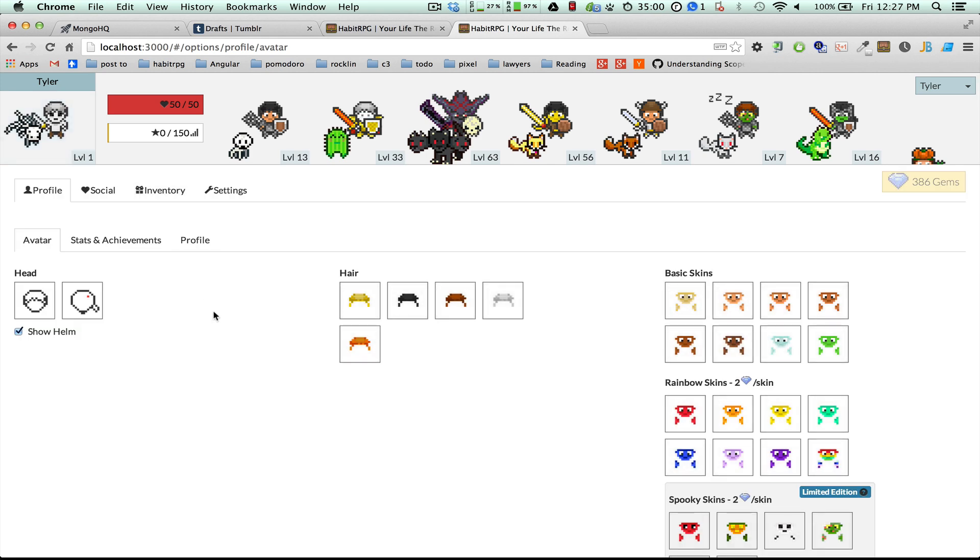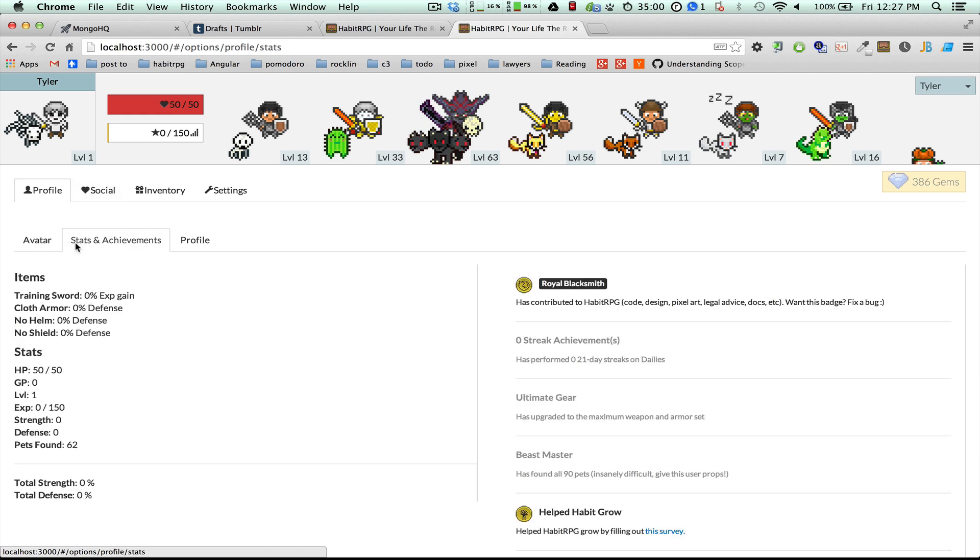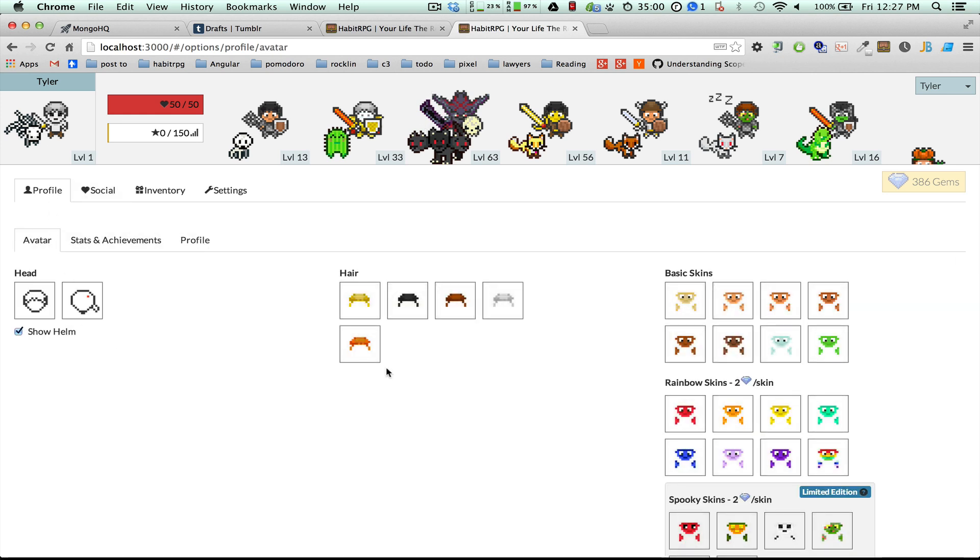Now you click over here and you'll notice a couple things. One is the tabs have been restructured — they're nested a lot more. So you've got stats, achievement, profile, and avatar all in the profile section.